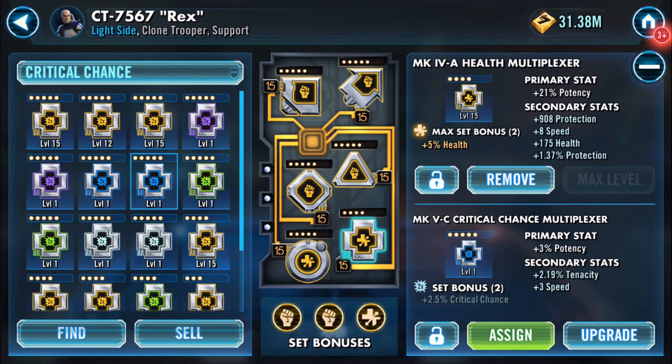Welcome back to my channel. I've yet to do my mod farming tonight but I'm trying to have some continuity here, so you can see there's a critical chance multiplexer blue set to replace the four-dot health one. This blue one was one that I actually farmed - it's from one of my mod farmings, I've done two lots of crit chance. It's got three speed showing.